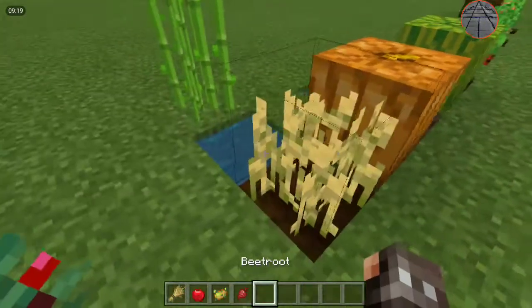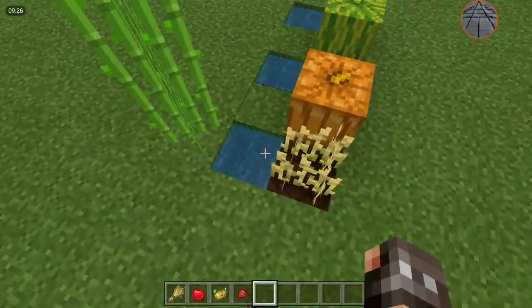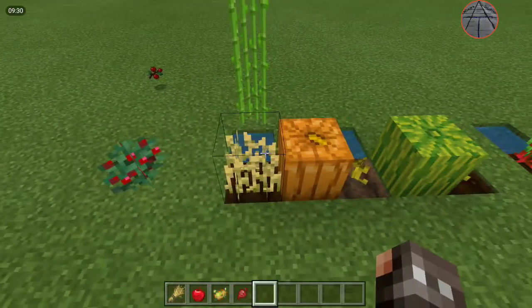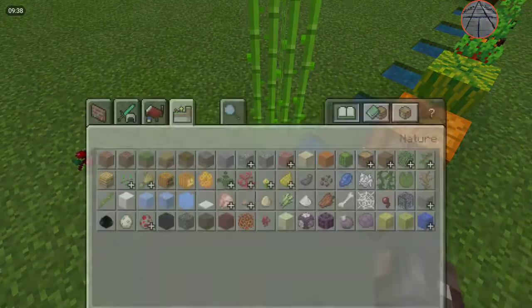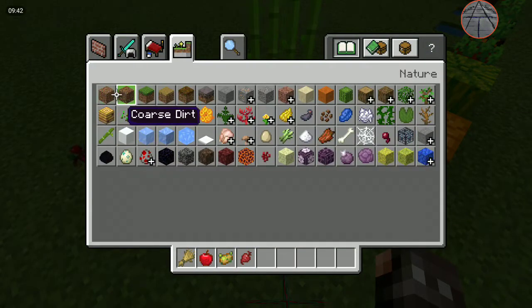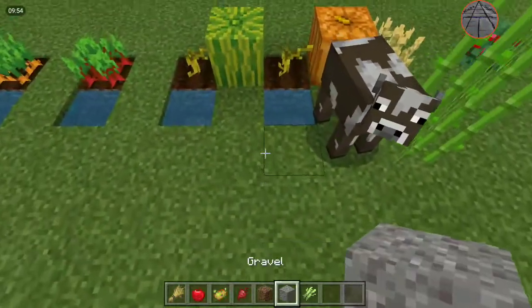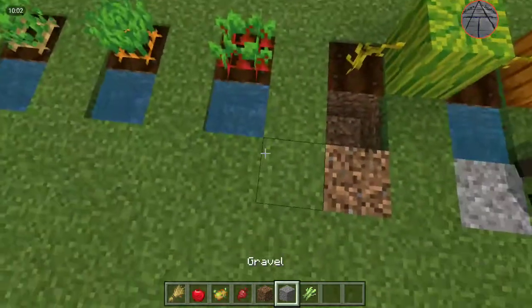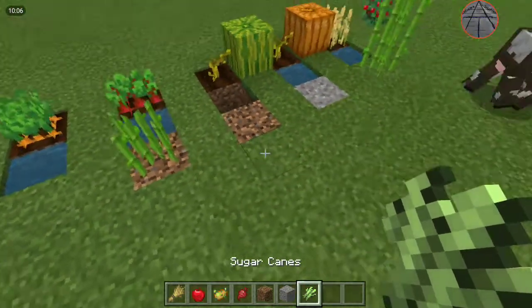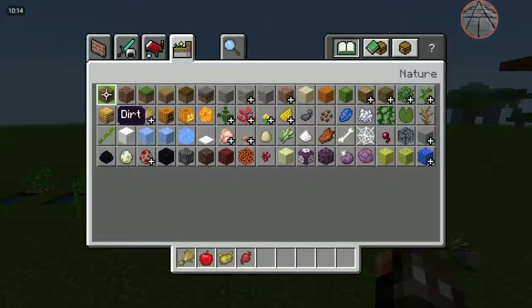Wheat — the seeds' generic name is just 'seeds.' You have to plant them next to water. Sugar cane grows only next to water, and it grows on sand and both types of dirt that you can easily find, but it does not grow on gravel — as we just found out.